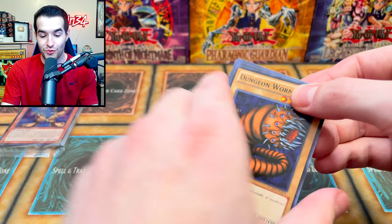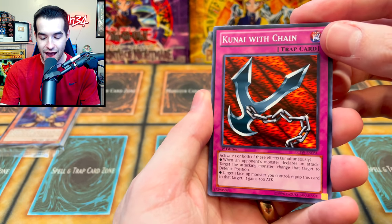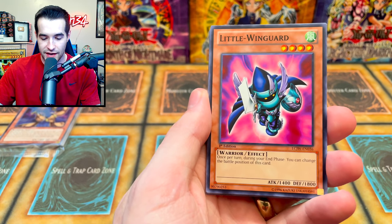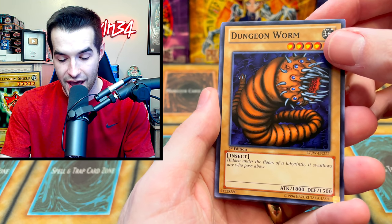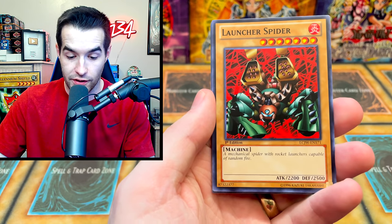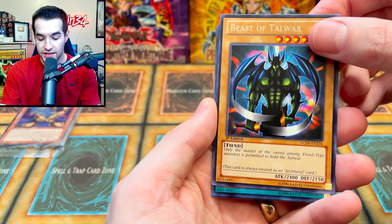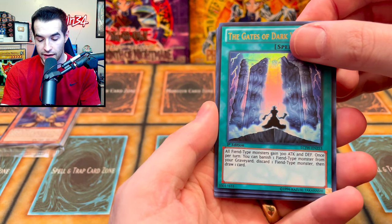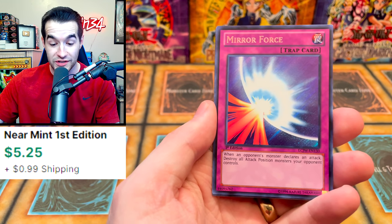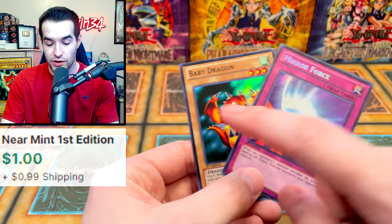We have the Dungeon Worm — you love to see these cards. What I love about this is there are so many good cards, but in the common slots they put some fun ones like Dungeon Worm. We got Kunai with Chain, Wind Guard, and the Dungeon Worm's flavor text: 'Hidden under the floors of a labyrinth, it swallows any who pass above' — horrifying. Launcher Spider, Beast of Talwar. The ultra is a spell — Gates of Dark World. The secret rare — Mirror Force! Maybe even better than Torrential? Still cool. And the Baby Dragon and Revival Jam — the Holo Baby Dragon is pretty valuable too.